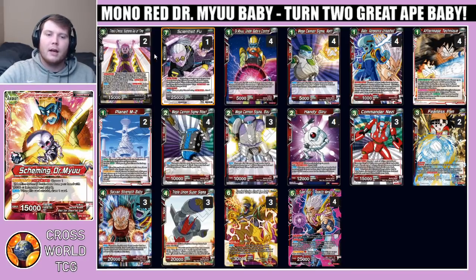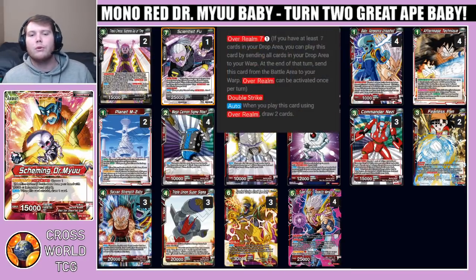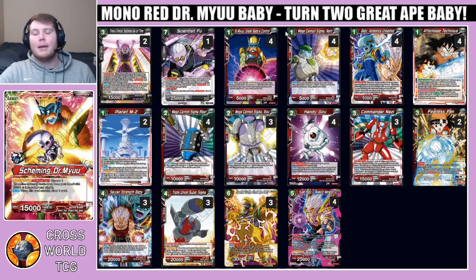The next Overrealm card is Scientist Foo — Overrealm seven for one energy, double strike. When you play this card, draw two cards. This is just an additional finisher for the deck — one-drop double strikers are fantastic.